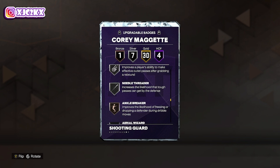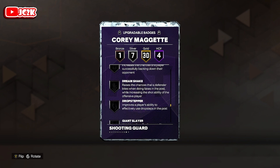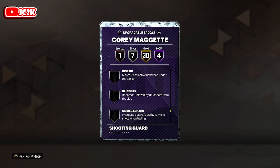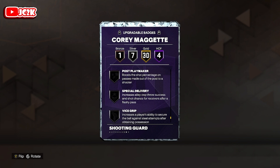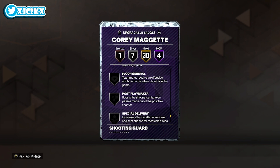Overall, a pretty solid all-around card with a lot of good badges. You can upgrade a few of his silver badges as well as Bronze Ankle Breaker, and give him badges like Rise Up, Blinders, Dimer, maybe a Vice Grip or Rebound Chaser — things like that. He doesn't really need a lot of key badges though. Comes pretty darn complete even as a base card.